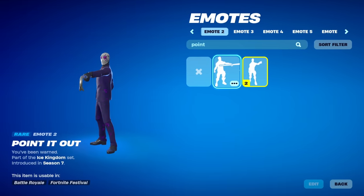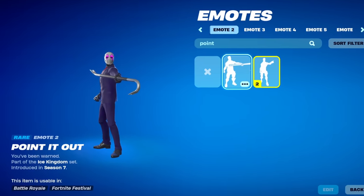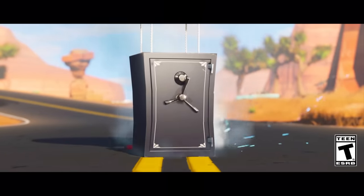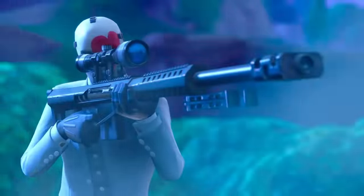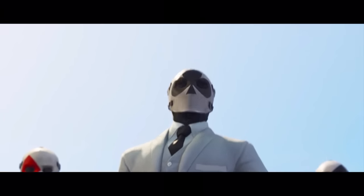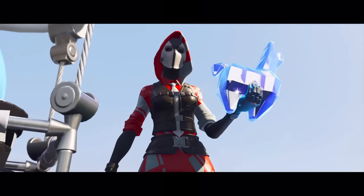First up, we have the Crowbar from Chapter 1 Season 5. This released for the High Stakes game mode, and you had to complete challenges in order to unlock it. It's definitely not as rare as other ones coming up, but it's worth the mention as it's so iconic within Fortnite, and it's cool to own as well.